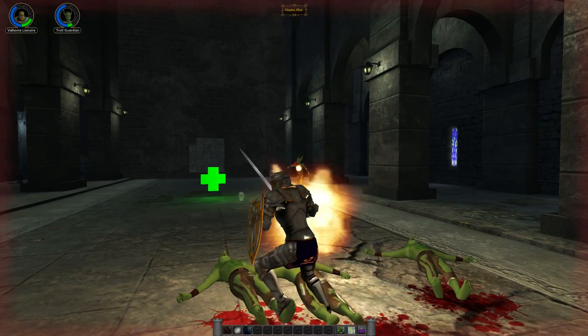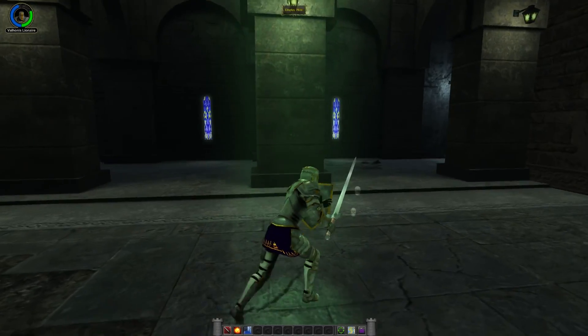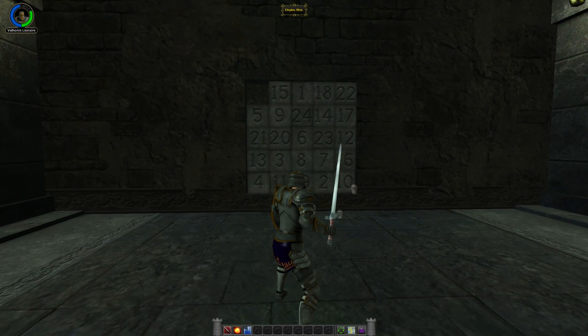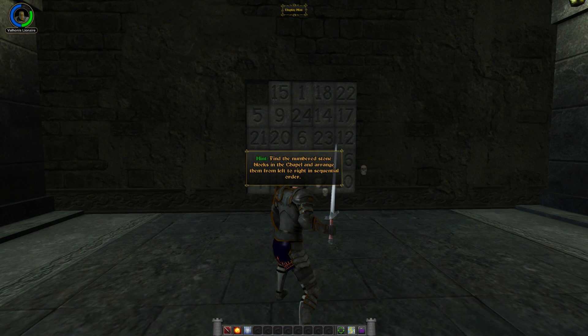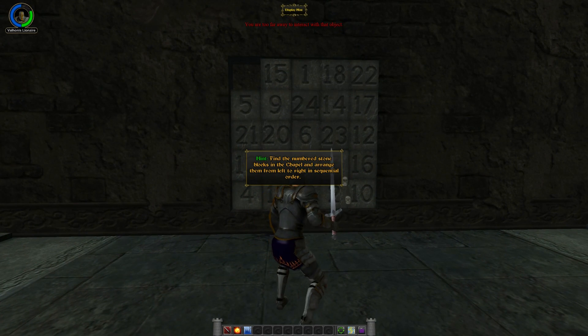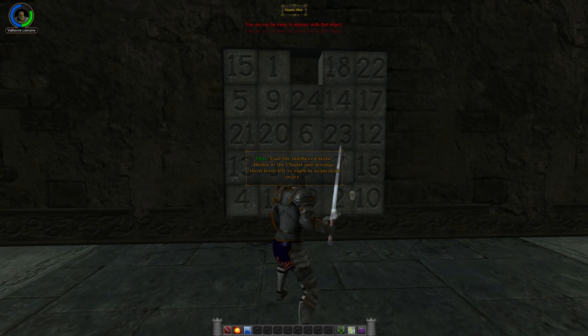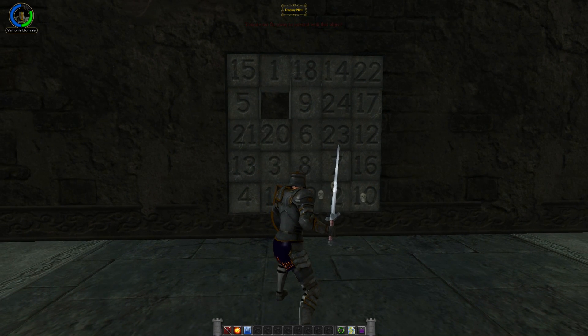Oh shit. Bloody hell! Find the numbered stone blocks in the chapel and arrange them from left to right in sequential order. Wait, it's one of those fucking Christmas cracker puzzles? Yeah, fuck that. We'll see — we're going to love it.